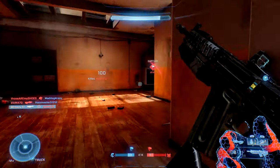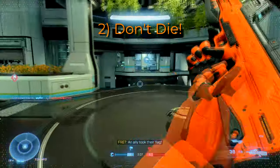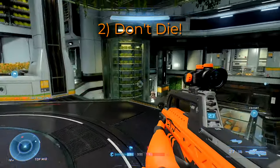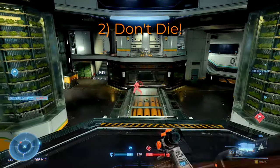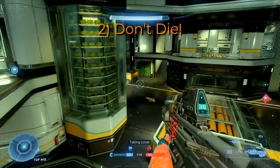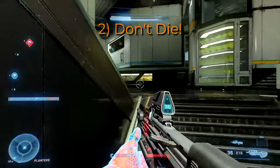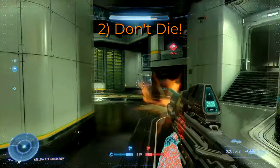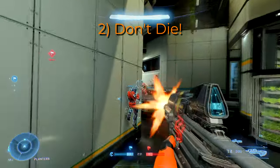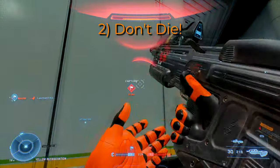Tip number two goes along with that last point: don't die. This sounds like the rule of duh, but let me clarify why this is important. You are better off pulling back from an engagement to recover your shields and find another way to reengage rather than pushing a bad situation to try and get a kill. In an objective mode like capture the flag, if you're getting 2v1'd it's better to disengage, maybe drop a grenade, and move to cover until your teammates can reinforce you. It's better to stay alive than to go through the respawn cooldown and lose that fight. Focus on trying not to die more so than trying to get a kill.